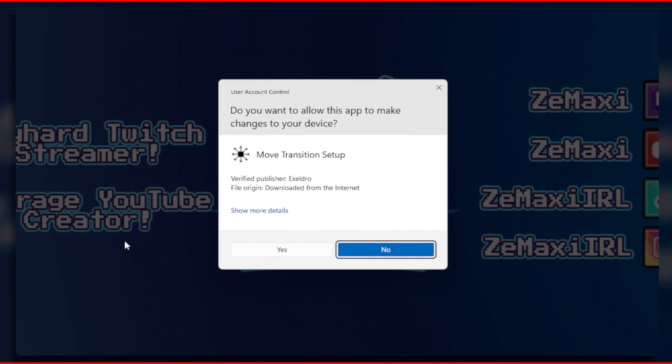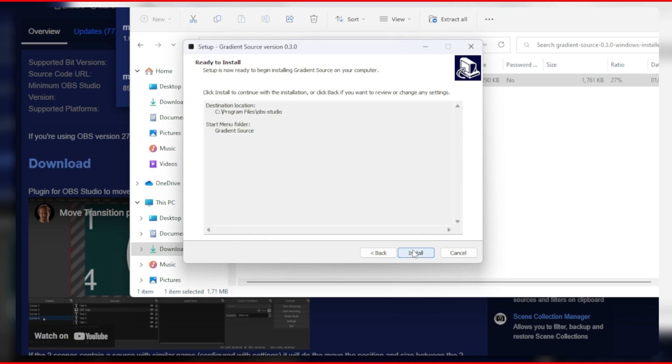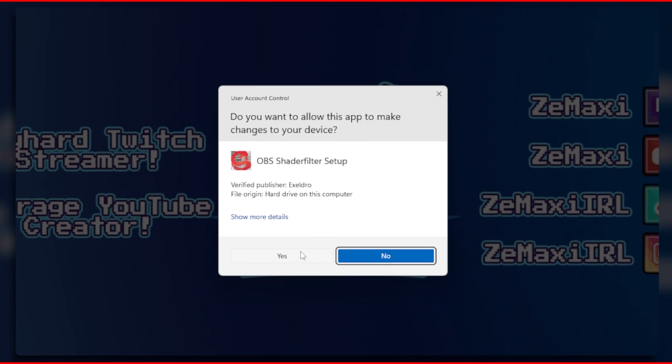Just bear in mind that I will be doing this for OBS Studio version 28 on a Windows environment. I recommend you use the Windows installer when downloading these plugins, and make sure you have OBS Studio closed otherwise the plugins will not appear.